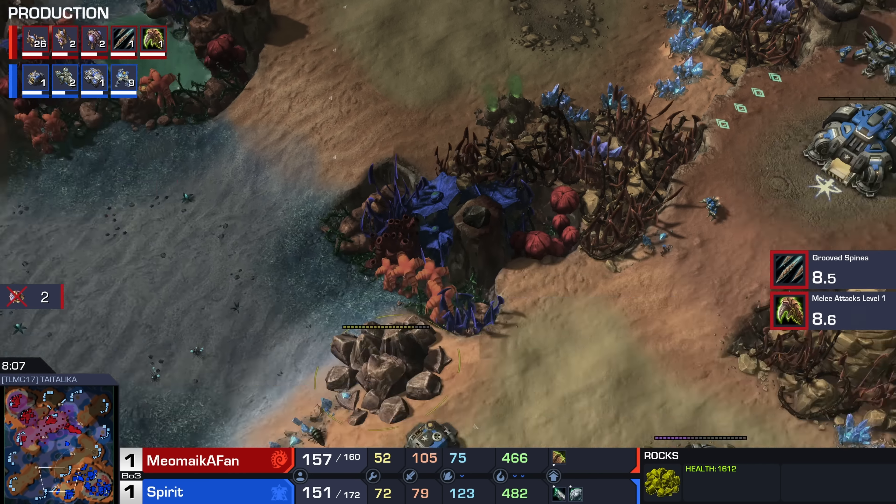Here comes Spirit, ready to go again — bullying his opponent with a Medivac drop on the other side of the map. This is essentially Spirit saying, yo, just leave, man. He's now more than doubling his opponent's supply. Where exactly is the Zerg army? There's one Muta and 45 Zerglings. The second game of this best-of-three series takes place on Pink Moon. Excellent game right there from Spirit.